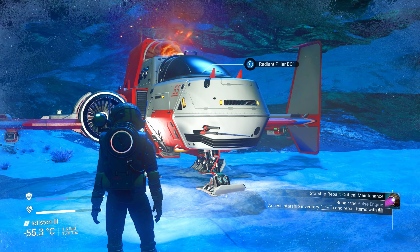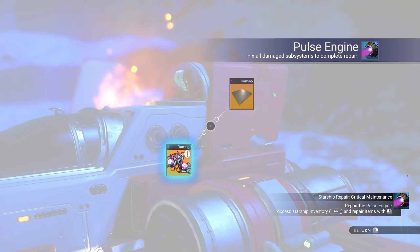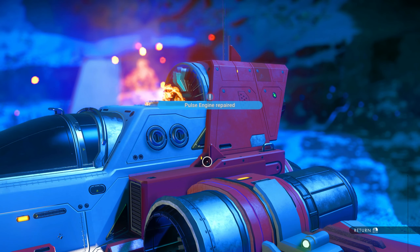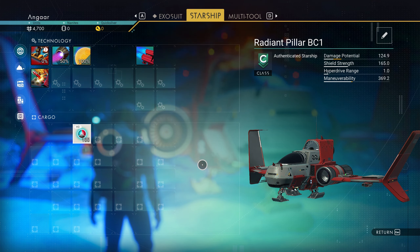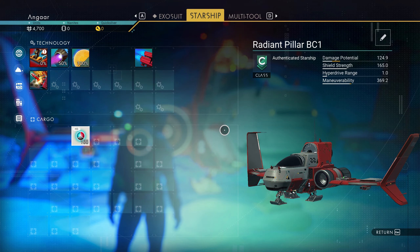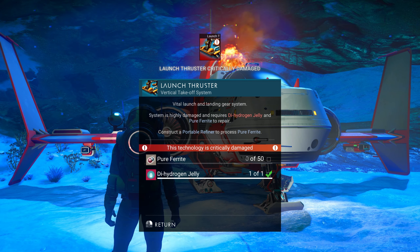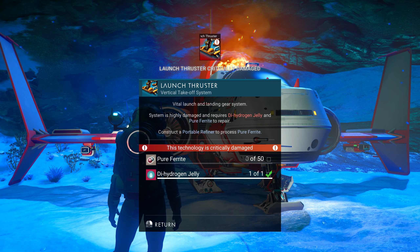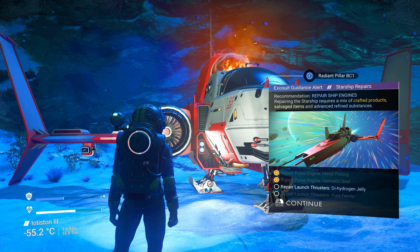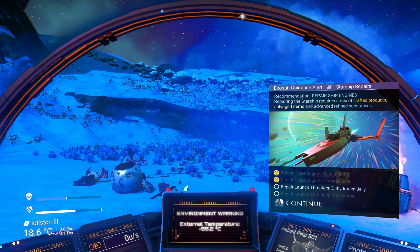Repair the pulse engine — access the starship inventory with tab, go to starship pulse engine, install the hermetic seal. Pulse engine repaired — only to 50% but it's repaired. Launch thrusters are critically damaged and need dihydrogen jelly, which we have, plus pure ferrite, which we don't have yet.